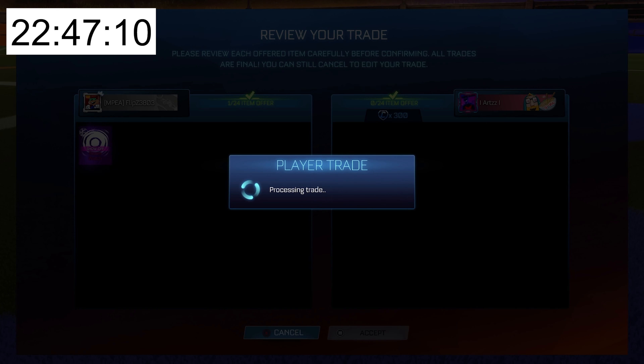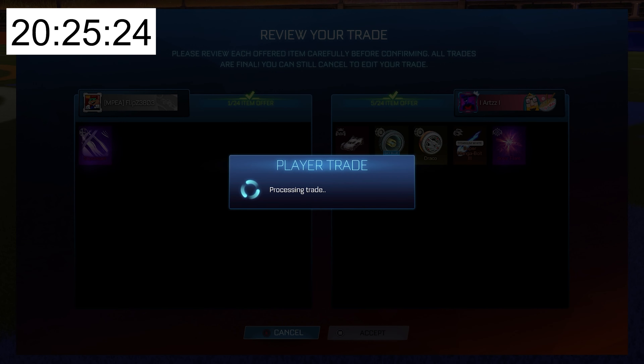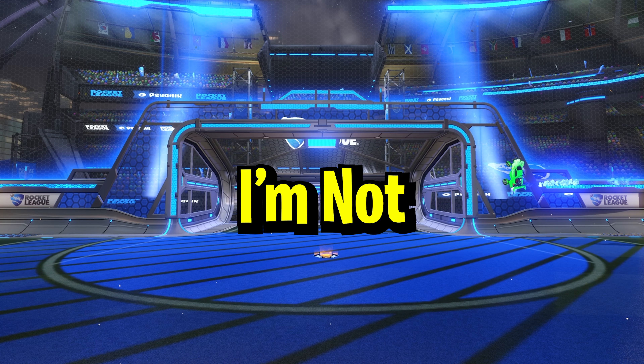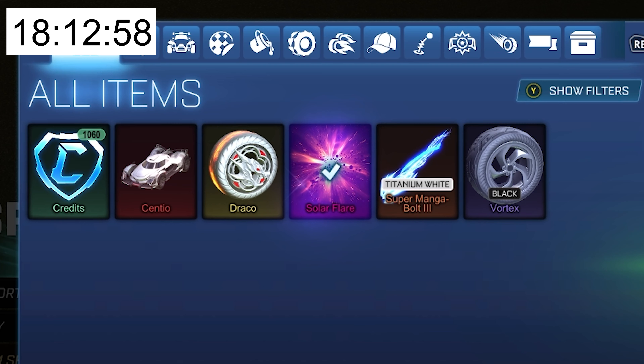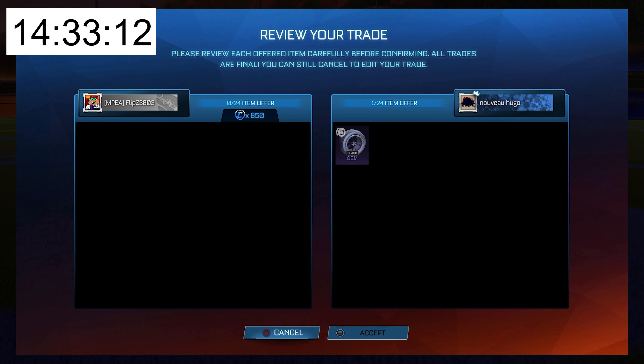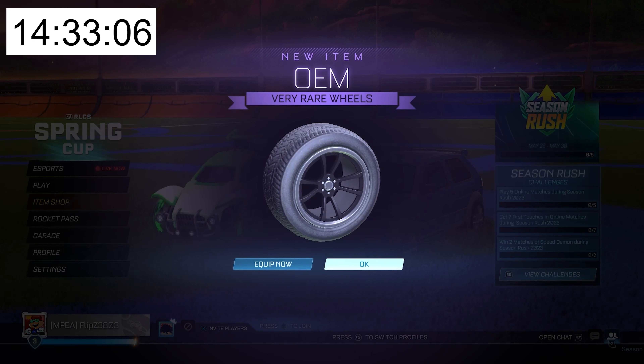Somehow he's able to find the middle value for a cheap black market, and then he manages to get a massive overpay for a Slipstream, giving him over 300 credits profit. These trades are pretty good. And after two more hours of trading, his inventory is looking great. But here's where he makes a big mistake — with his credits, he decides to buy a Black OEM for 850 credits, but it is very hard to sell, meaning he's now going to waste a ton of time trying to get these wheels sold.